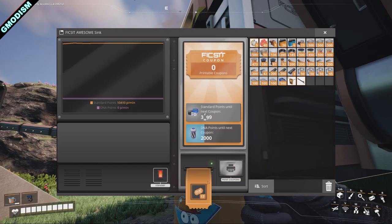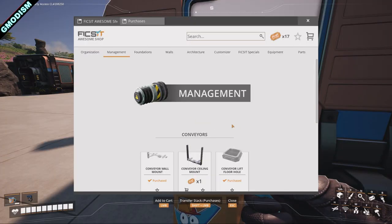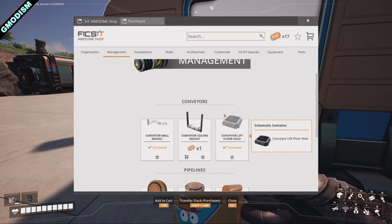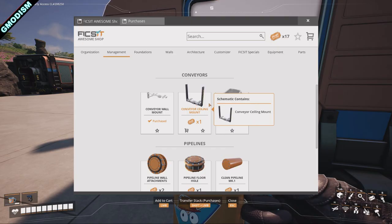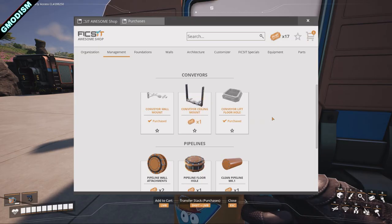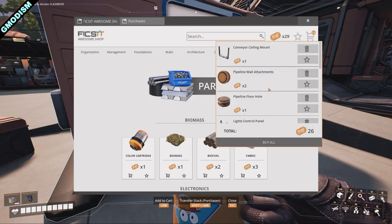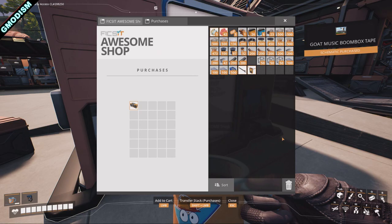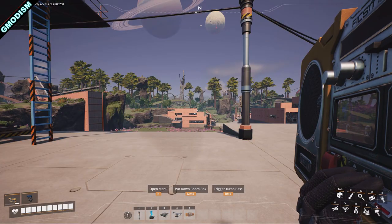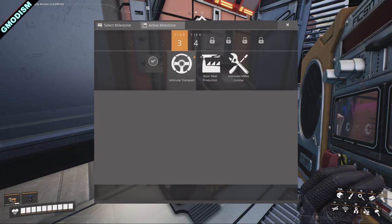We just got six coupons from that, so this is the best way to get some early game coupons in Update 7 — go out and hunt. With that, there are some new must-haves in the Awesome Shop added in Update 7. Conveyor seal mounts — you definitely want to buy that. Let's craft some new points and buy a lot of stuff, like the boombox, which we definitely need.